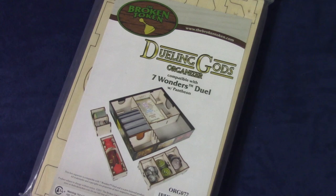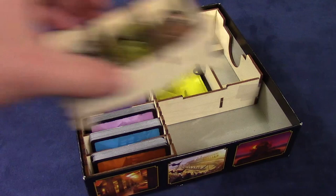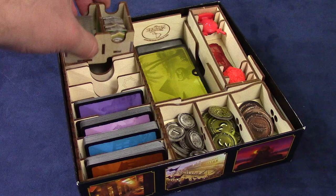Now that we've protected the game's cards, let's take a look at how to store them safely and securely — and the first tip would be just not to throw them into a lake. Even better advice would be to use an insert. Let's take a look at two different inserts designed not only to store Seven Wonders Duel but to assist in its setup and gameplay. The first is the Broken Tokens Wooden Dueling Gods insert, which provides space to store all components from both the base game and the Pantheon expansion, including trays for coins, tokens, and the conflict and Minerva tokens.